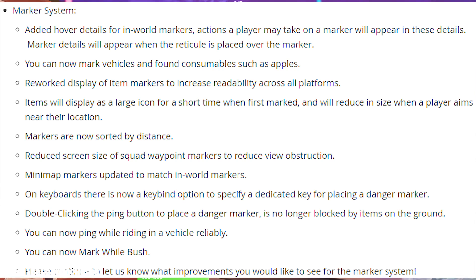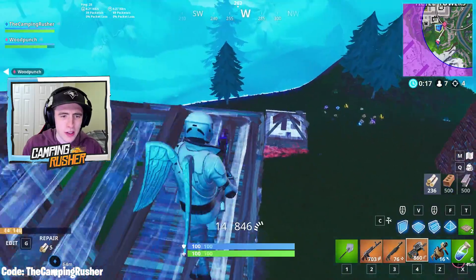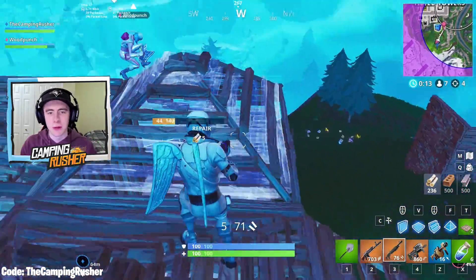There are tons of changes to the marker system — one of the big ones is you can now mark via vehicles and found consumables such as apples, so there are more ways to mark. This is especially helpful for people who aren't in a call with their teammates in duo or squad fill game modes. The new marking system is so much better than before.